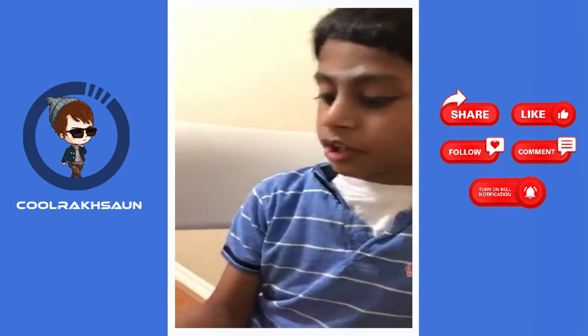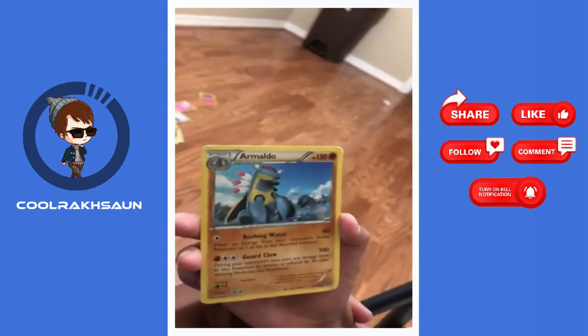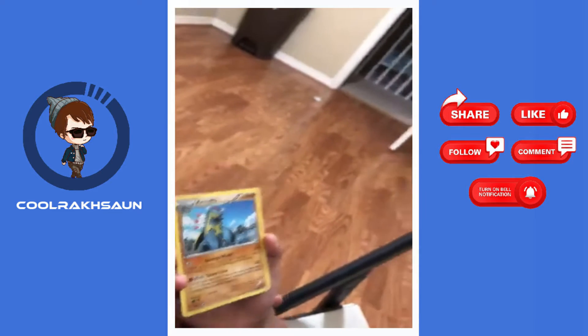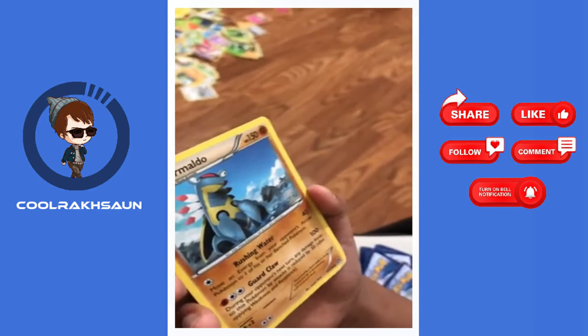Next one is Amaura. He is a rock type and he has a joint card that does 100 damage and the rushing card does 40 damage. It's a rock type and it has 150 HP.